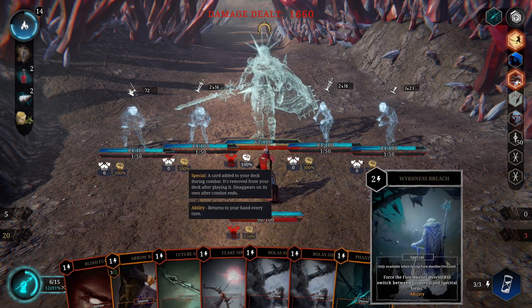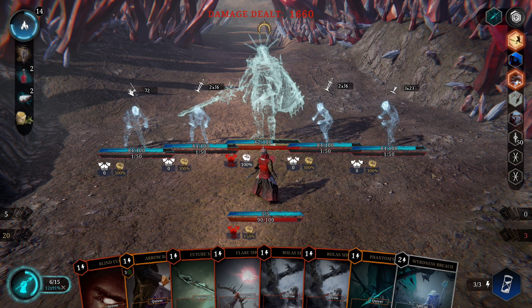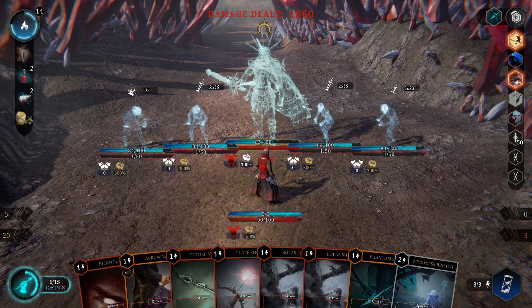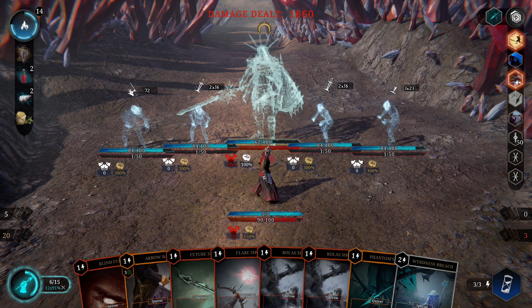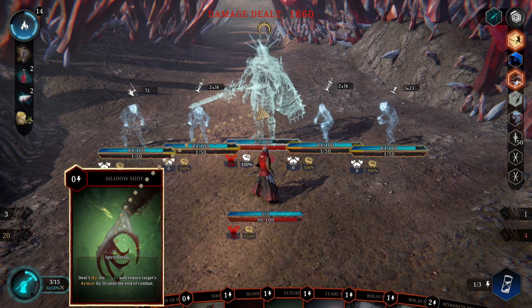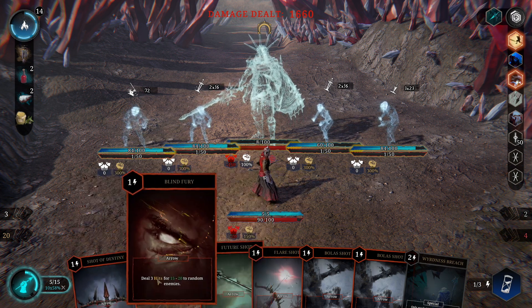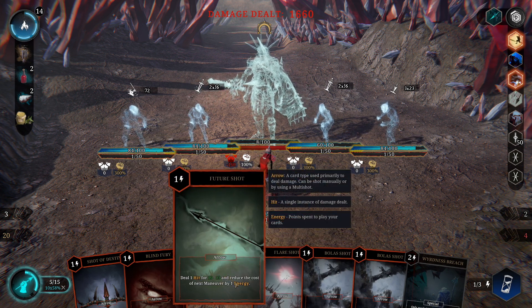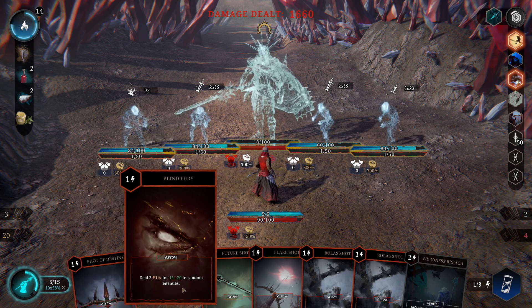Acid shot for sure. Free shots, piercing shots reduce the energy cost of one card in hand — that should mean two hits. Flare shot marks, plus extra in the ultimate. He summons stuff again with a hundred barrier. I can force him to switch again — is that what I have to do? I don't think I have enough damage. I'm gonna have to draw first, at least I get a free one.